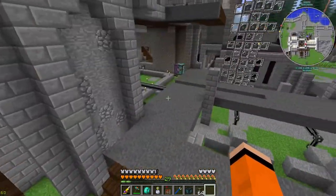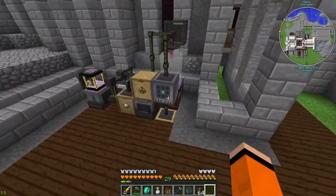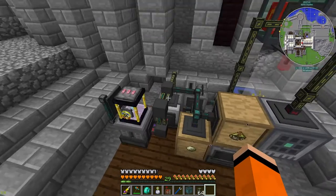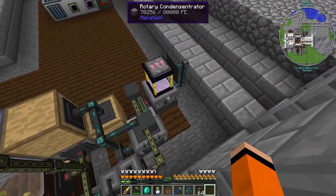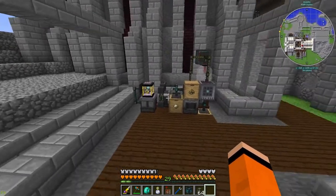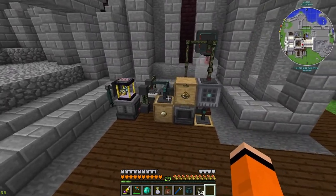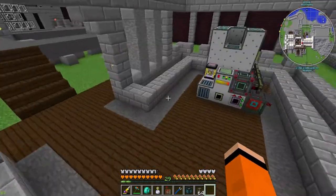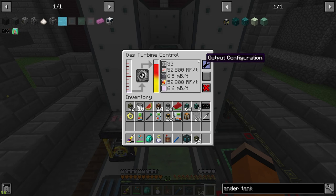This took way longer than I'd like to admit, but I got our power situation moved over here. Dealing with Mekanism stuff — it has to be on the correct sides and you have to convert ethylene from gas to liquid — it's a big mess. But it's nice and neat on the sides, I can facade the two cables and it'll look good from the front. This is all working now — we're currently at 52,000 RF per tick, and I'm going to bump this up to the full 80,000.